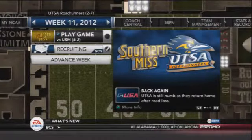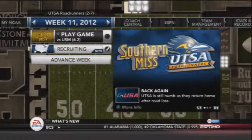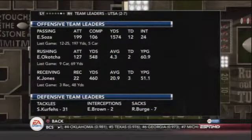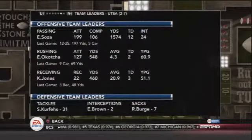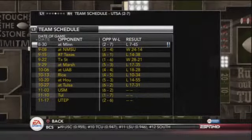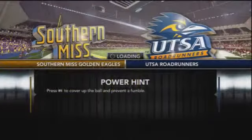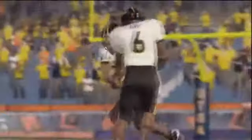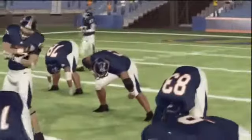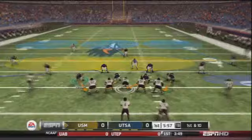What's going on guys, more UTSA Dynasty here. Today trying to play some catch-up as I have more games to edit with both my dynasties on NCAA 13, trying to get both of them to season 2 as fast as I can. We have a few more games to go in this season — Southern Mississippi, Tulane, and UTEP to close out. We've played a lot of tough opponents already. Conference USA has the tougher opponents, and now we're going against Southern Mississippi who are 6-2 on the season. Over here in UTSA we are at two wins and seven losses.